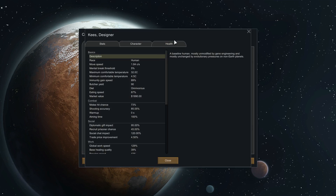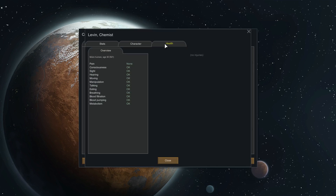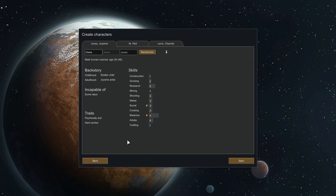Keyes is also quite old but not frail yet. So really, Keyes is the only one. Let's randomize Keyes a bit. Psychically dull, hard worker, doesn't do dumb labor so no hauling for them. Age 26, presumably no injuries — yeah, you're healthy. You're pretty bad at everything but you're a damn good doctor. So we'll do that — we've got a doctor and everything else.